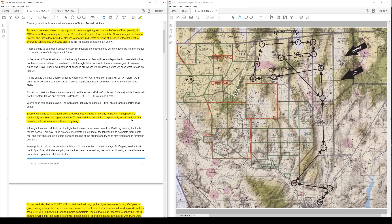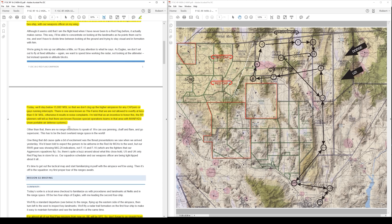I'm going to be flying as the flight lead of a two-ship with our squadron weapons officer on my wing. Today we're going to be staying below 15,000 feet above sea level so that we don't plug up the airspace for any other cappers or combat air patrol aircraft. There is one area known as the farms that we are not allowed to overfly at less than 6,500 feet — otherwise it results in noise complaints. You can see the red area on the map; those are areas where there are altitude restrictions, and we're going to observe no lower than 6,500 up around the farms by steer point nine.